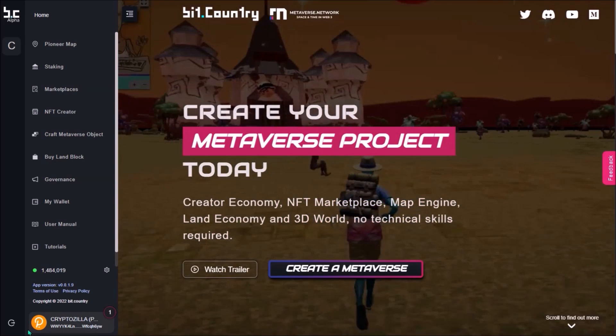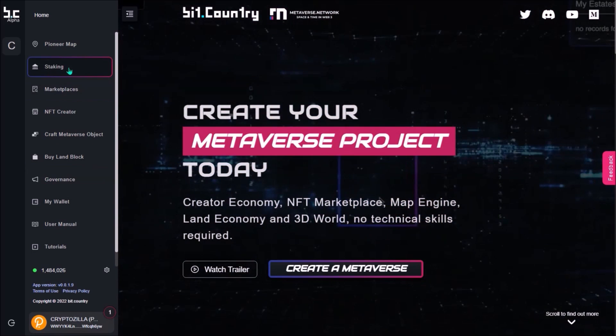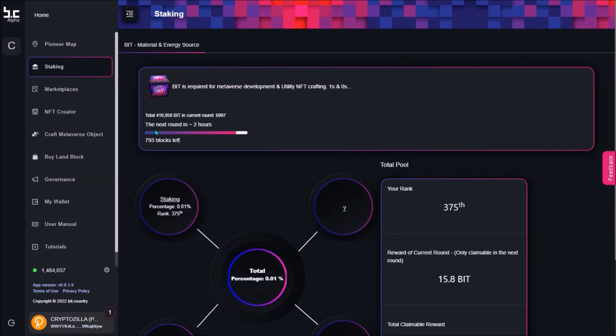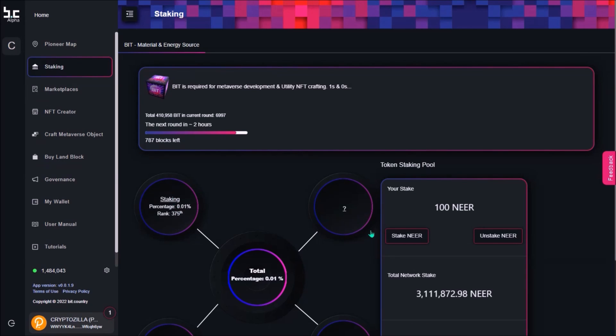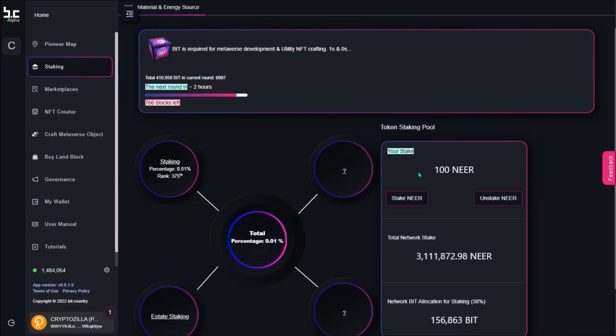To stake your NIR on the Pioneer app, first connect your wallet down here. Then go to staking. Here you can see how much time and blocks are left till the next round. Click staking, then stake NIR, and add the amount of NIR you want to stake. The minimum amount to stake is 100 NIR. Click stake and sign with your password.